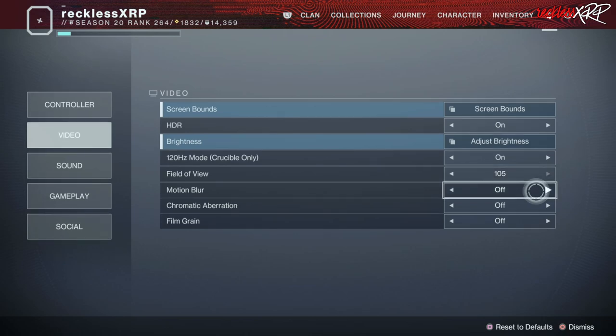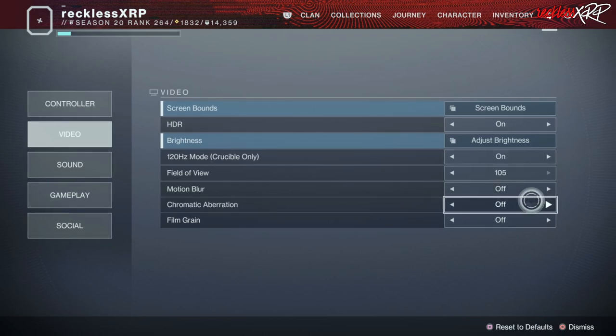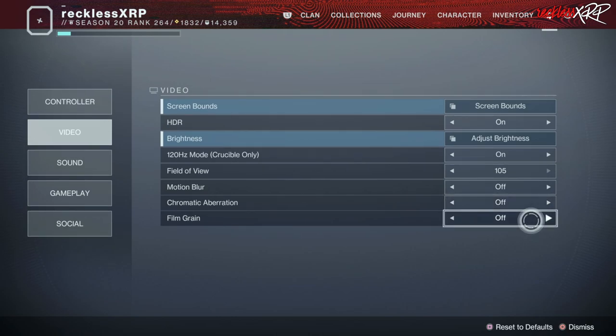For motion blur, you really don't need this on — it's distracting, so turn it off. Chromatic aberration — same thing, turn it off. And film grain — I don't know why they put film grain in video games, but turn it off. You don't need it.